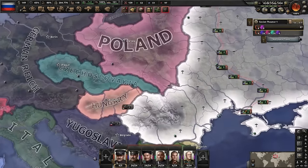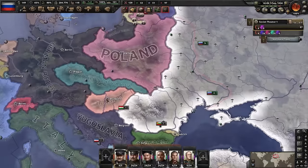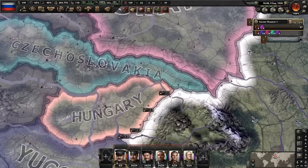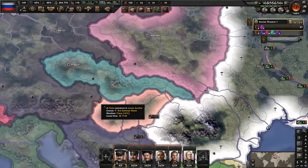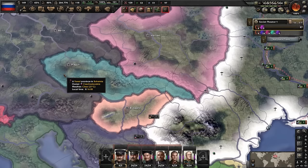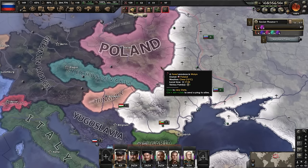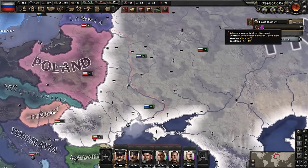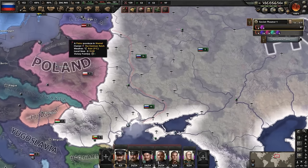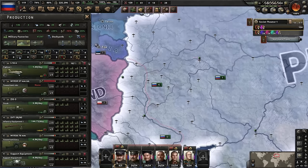Hungary renounces Trianon, and in any other game they will be free real estate - invade, puppet them, be done with it. Unfortunately with world tension being as high as it is, the second you declare war on Hungary they will join the Axis and you're going to have a bad day, because you'll be fighting Germany long before you're ready. If you want to give this a try, be my guest - we're not going to, because I know how it's going to play out. So build up your industry, build up your army and just stall for time.